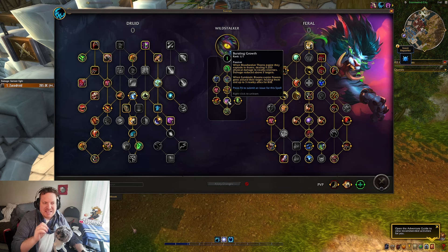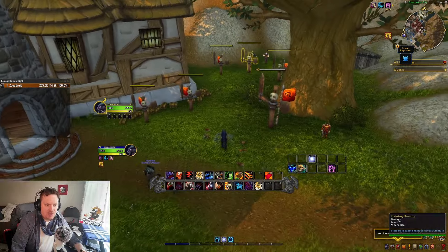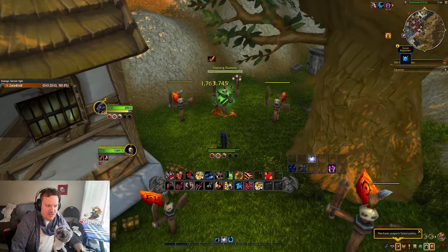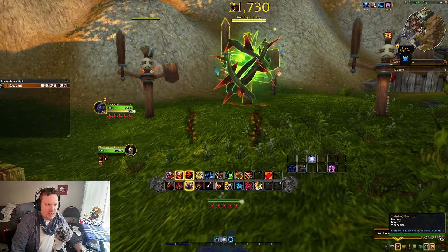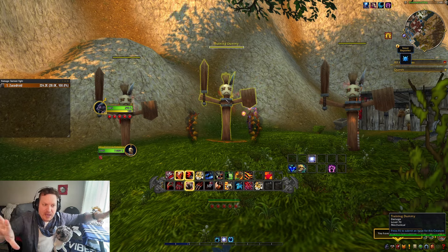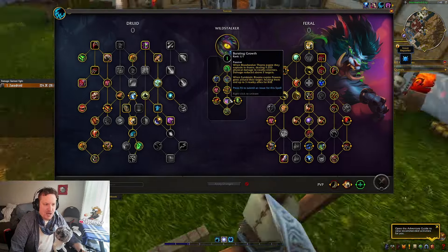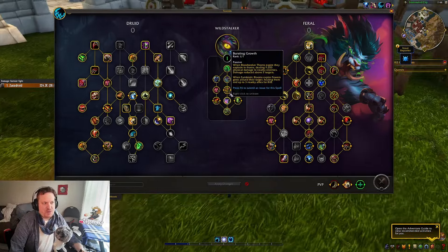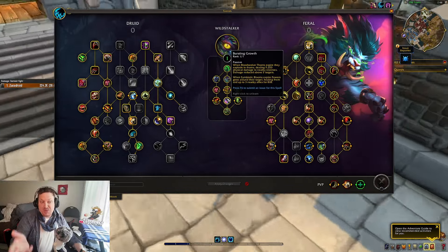When Bloodseeker Thorns expire, they explode dealing AoE damage. So that is an interesting portion of this where you do get some AoE from it as well. I'm just going to do my Feral Frenzy — that's going to put a Bloodseeker Vine on it, you can see it right there, it's doing damage over time. It actually does a lot of damage, these vines. And when it expires it's going to explode and do AoE damage. So that's capped a little bit, but it's just reduced beyond five, so it is technically uncapped — let's call it Soft Uncapped.